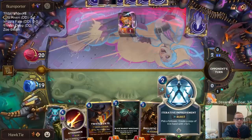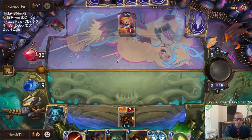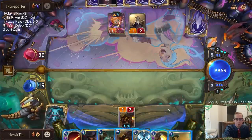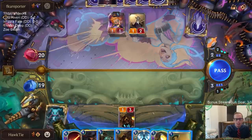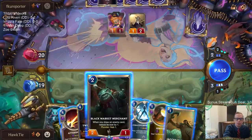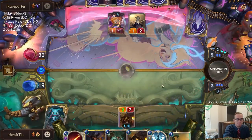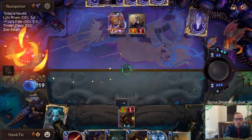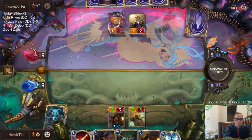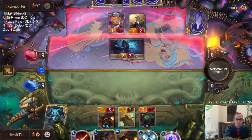Iterative Improvement only copies followers, so no Zoe-copying for me. I could Aftershock the Zoe but they could also have Bastion to stop that — then I'm just trading four-mana spells. My other option is to go Ignition and then play Black Market Merchant and Jacket Butcher, which isn't bad. Maybe just do that and we'll have Red Card plus the fate next turn. And we found a Bastion.